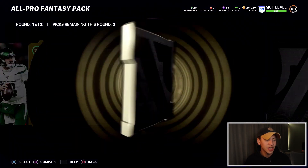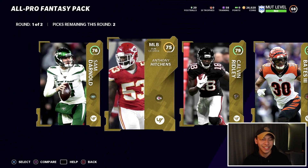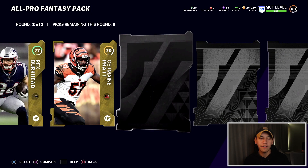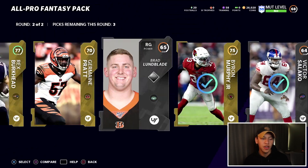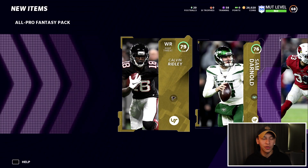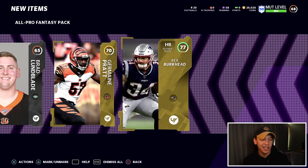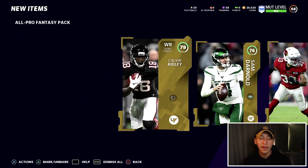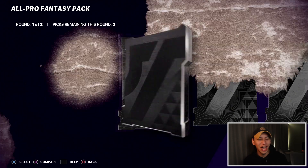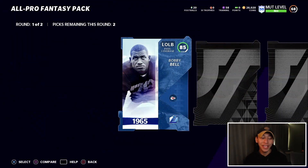Jumping into this first pack — can we start off with a banger? We got a gold, and another, and another — nice, very nice. Jumping into the second round, I've seen plenty of gold coming out of this round as well. Not a bad first pack. It looks like a trash pack but there's probably around 15,000 to 20,000 coins of value in there — I'll take that. Moving on to pack number two, I am absolutely hyped to finally have football back.